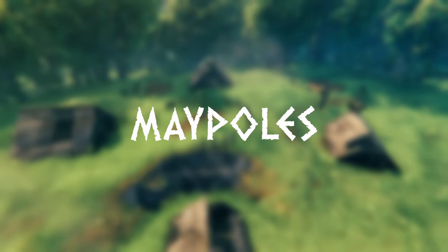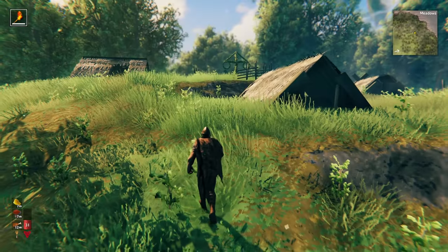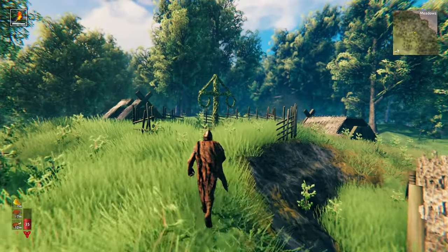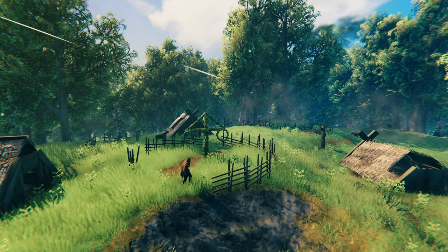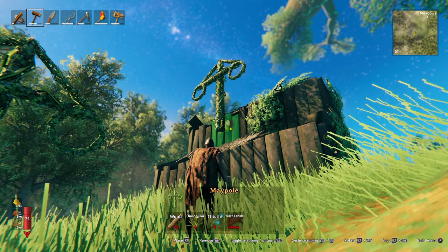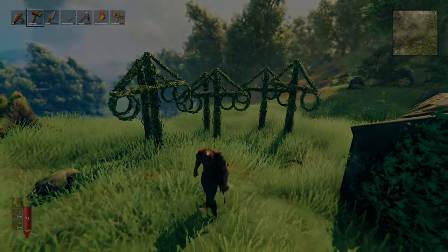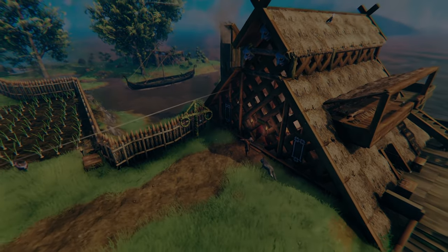The maypole is a structure that sometimes generates in the meadows during world generation. A world can have multiple maypoles or none. These structures increase your comfort level by one, so they're really useful near your base. What you might not know is you can actually build this structure exclusively during the midsummer season, from June to the beginning of October. So if you don't have a maypole at your base, set your calendar for June and make sure to build one during midsummer to maximize your base comfort.